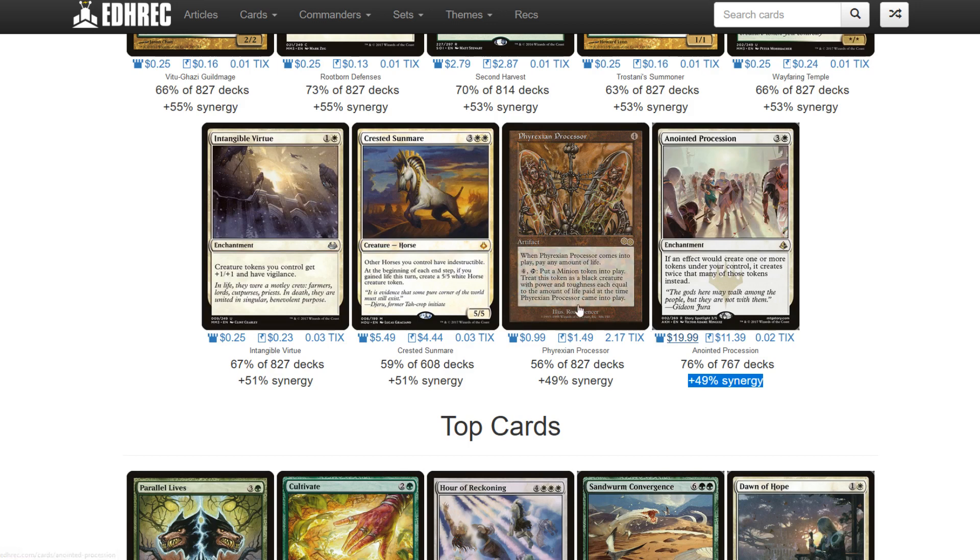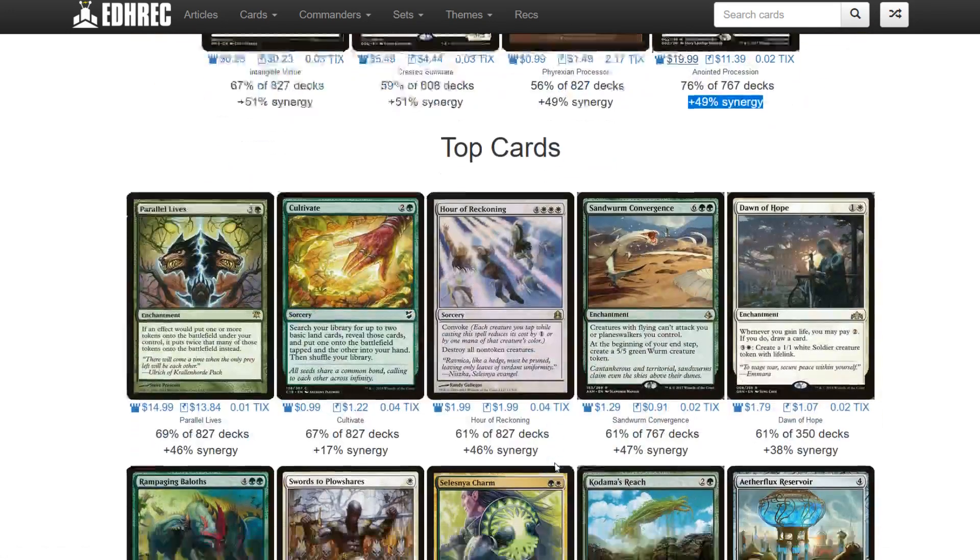Phyrexian Processor I think is just too specific for Trostani, and Crested Sunmare also seems more of a specific Trostani life gain build. Looking at the top cards, we have Parallel Lives - this is another one that could easily go up if it doesn't see a reprint. Card Kingdom isn't being aggressive on it at the moment, but Parallel Lives usually needs a reprint. If it isn't reprinted, this Innistrad rare could definitely go up in value.